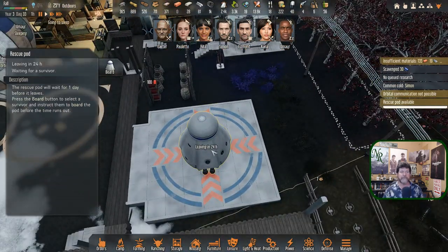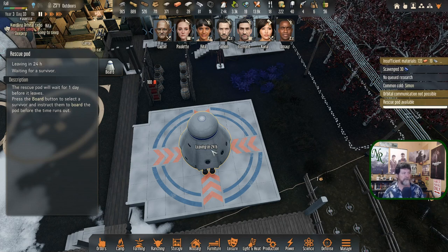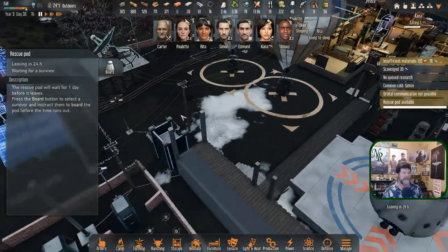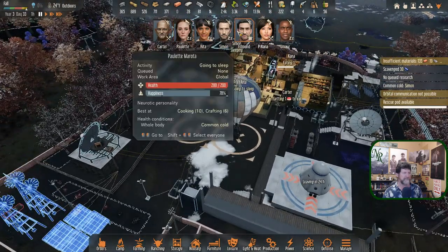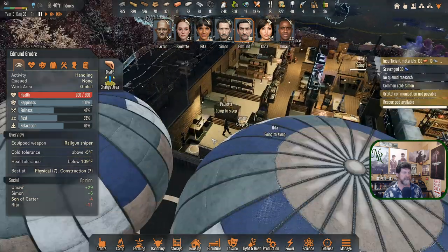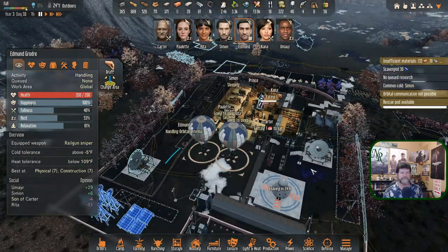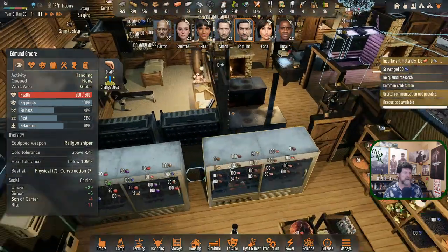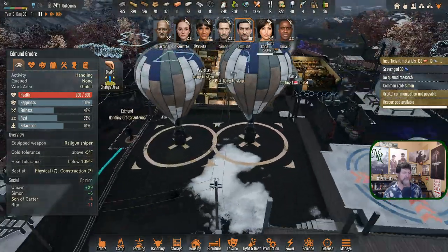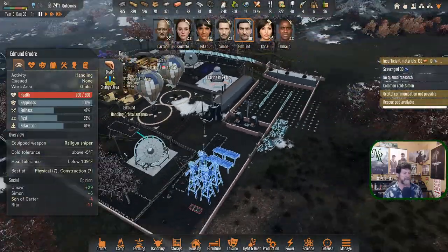Rescue pod will wait for one day before it leaves — press the board button up there. Just select a survivor and instruct them to board the pod before the time runs out. Kana has been suggested. I did set Edmund to handle orbital antenna. Is he going to make the run? Paulette just turned off this one — that's 200 power, whatever the units are — running all the time and it's just emptied our batteries. We got nothing left, so we need a day or two to build them back up and get these guys constructed for backup power.